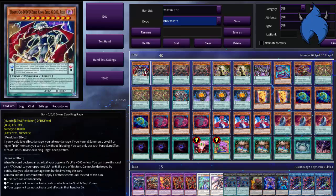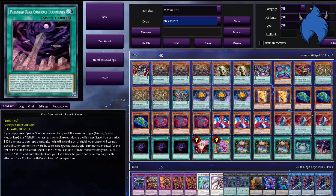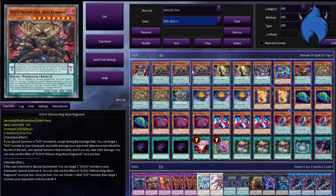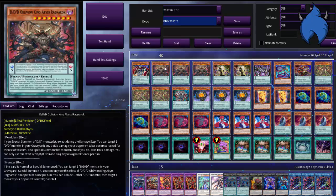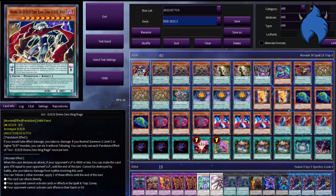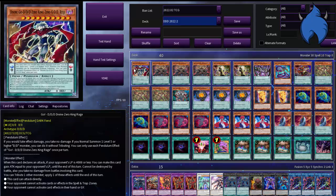Even if the main combo doesn't work out, you've got Ragey and Apocalypse to do things with — so much special summon potential across Fusion, Synchro, Xyz, and Link. Kali Yuga is accessible quite easily too. I've been using him a lot on Master Duel for negating graveyard and hand traps, attacking directly, and going for game, because his effect is really incredible for that.